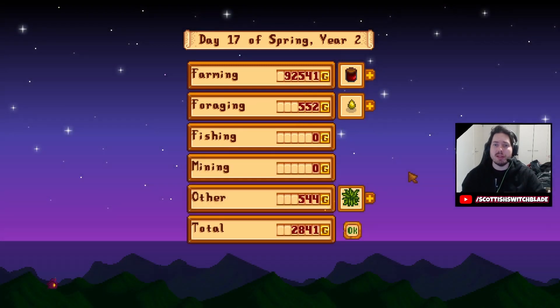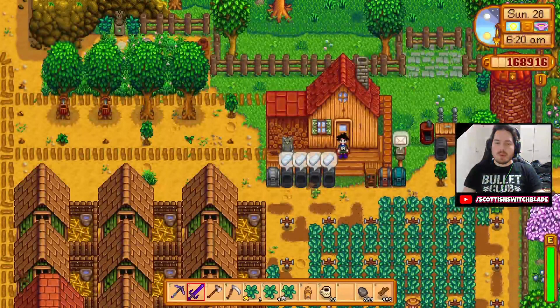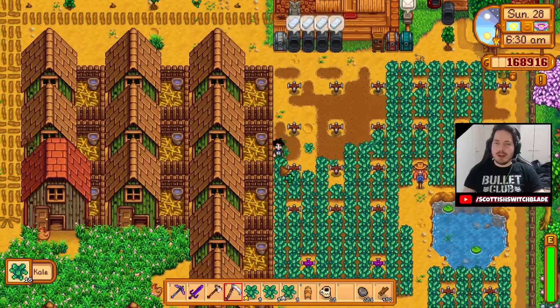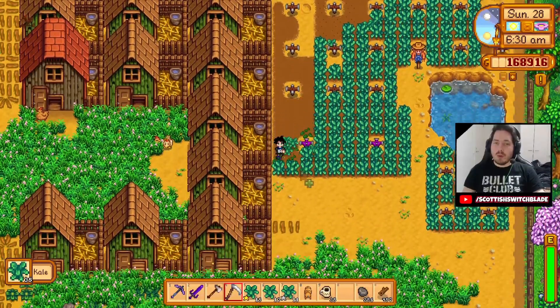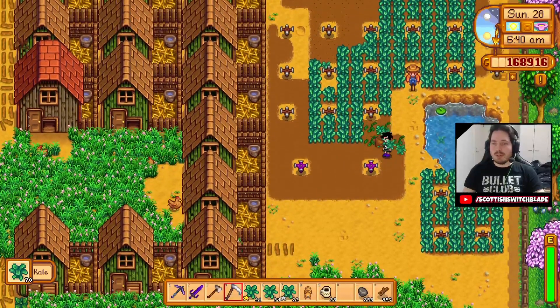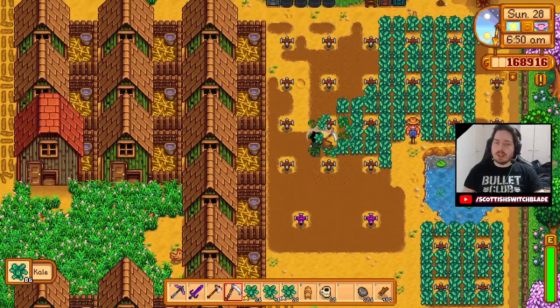Also I made like 100,000 in the jellies and stuff. It's the last day of spring and we are going to harvest what we've got. We have a whole lot of chicken coops now. I went to the mines, got a lot of stone. I've been harvesting a lot of wood as well. The amount of wood you need to make all the kegs, all the preserve jars, all the coops — I've been cutting down a ridiculous amount of trees.